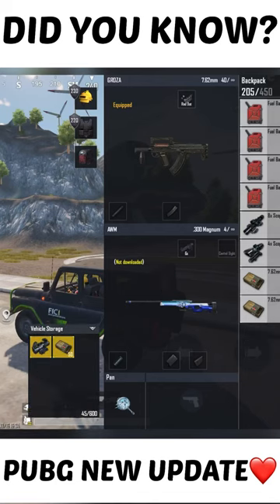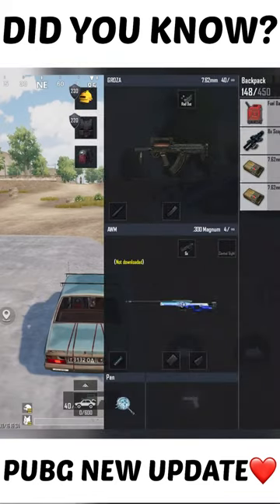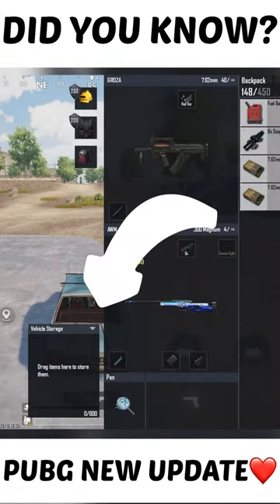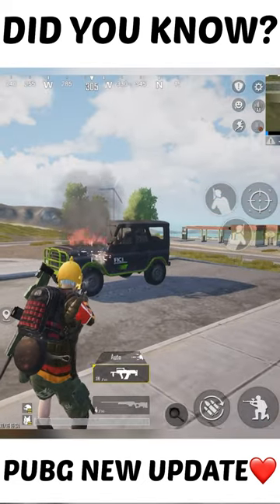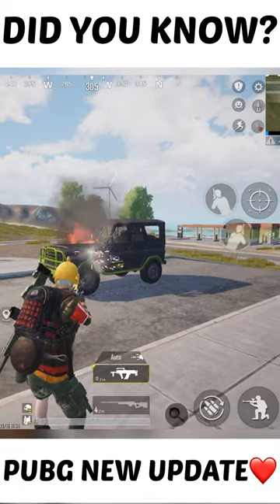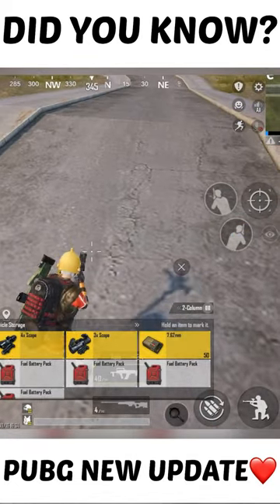In new update 2.2, you can now store items in your vehicle's trunk. Open your inventory and click on the new trunk icon, then drag and drop your items to store them in the vehicle — perfect for storing fuel cans. If you're wondering what happens if the vehicle gets destroyed, don't worry — you can still pick up all the items from the trunk.